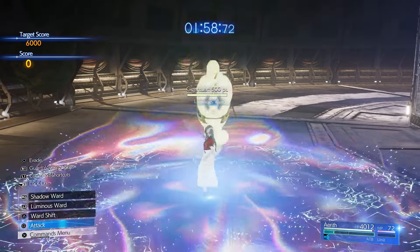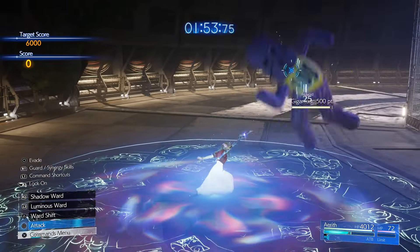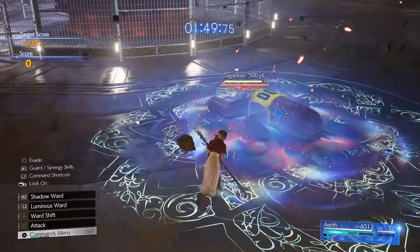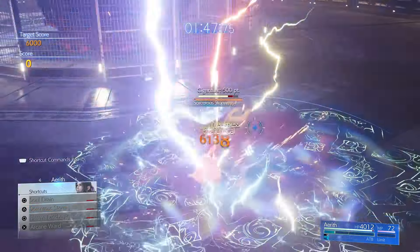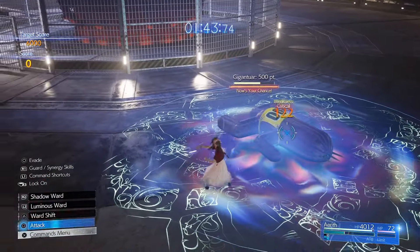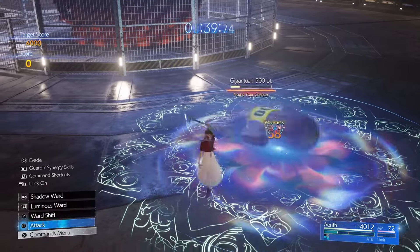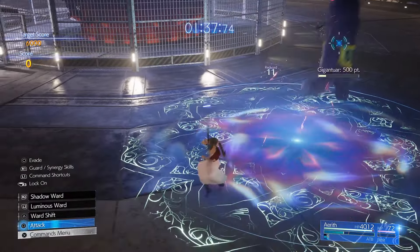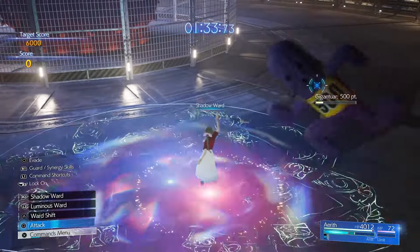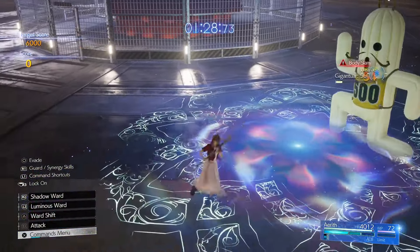We're going to start with Light and get ready to change straight to Dark because he will change. Watch out for Body Slam, use Sorceress Storm, keep building that ATB and you can do Soul Drain. Try and change with him — it's a pain.